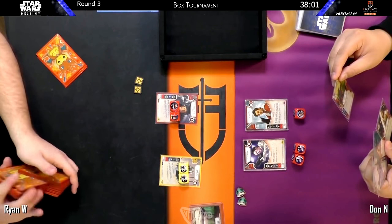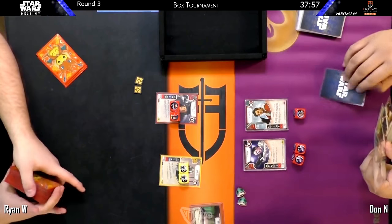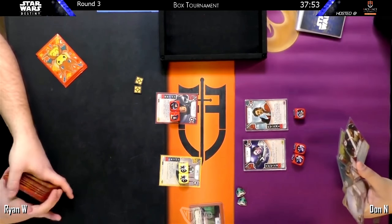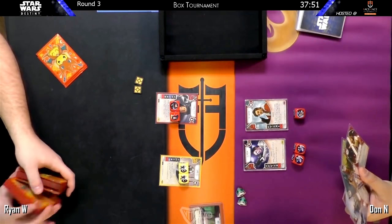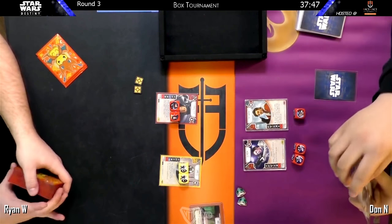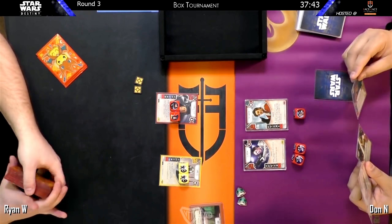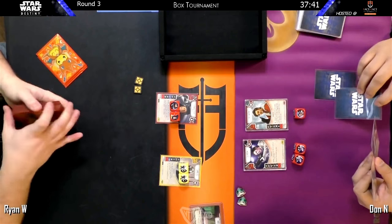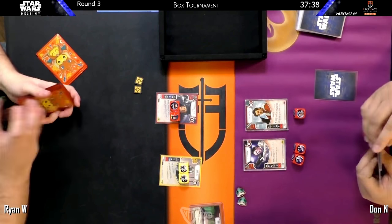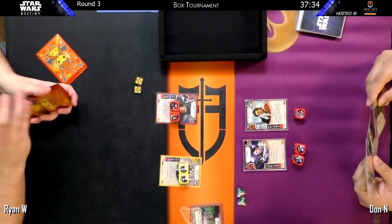Ryan is playing traditional aggro Veers Django — elite Veers, elite Django — and Don is playing a slightly less typical Poe elite Leia deck, so I'm interested to see what Don's going to do. Don I know very well from the Star Wars Armada community. He was actually the runner-up to me in the 2016 or 2015 Armada Canadian Nationals, so I've known Don for a couple years.